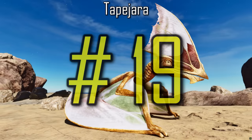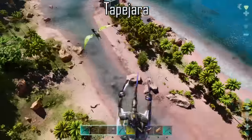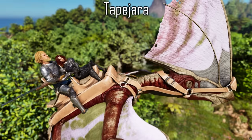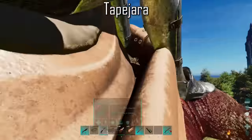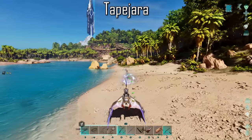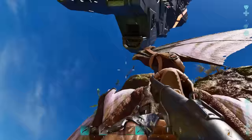Up next we have the Tapejara, an extremely mobile flyer capable of strafing left and right and moving directly up and down from a stationary position, which is very helpful for building tall bases or outmanoeuvring other flyers in aerial combat. They have better health, stamina and weight stats than the Pteranodon, with a flying speed slightly faster than the Argentavis and slightly slower than the Pteranodon. Along with a rider seat, they have two passenger seats, and passengers are free to wield their weapons. As a solo player, you can board the front passenger seat and guide the Tapejara with the whistle move command, allowing you to use your weapons while flying. They are the only flyer with access to a tech saddle and can latch onto vertical surfaces to regain stamina, with the rider also able to wield weapons while latched.